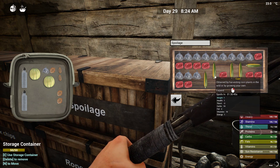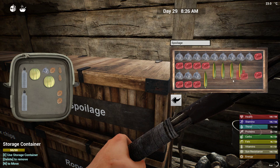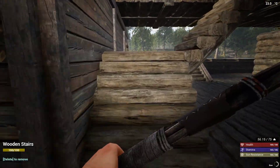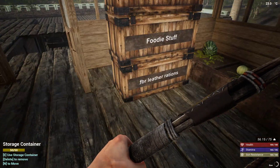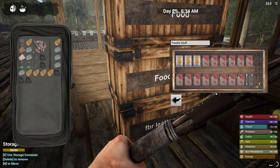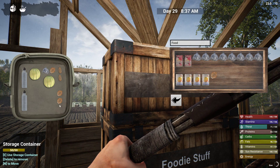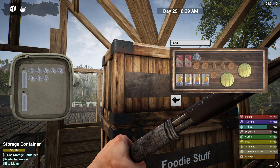Spoilage locker — there we go. Anything else going to spoil? Probably. We'll just get rid of some stuff just in case. There we go, that works better. I feel like I'm going to spend this whole episode catching you guys up. I made another box. Here is canned food — wow, I have two cans left. Spoilage — goody goody. Let's drop this in, take the spoilage, and here's some more cans of food.